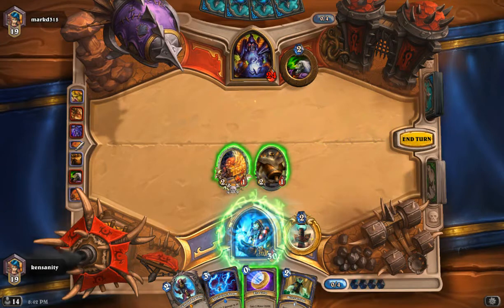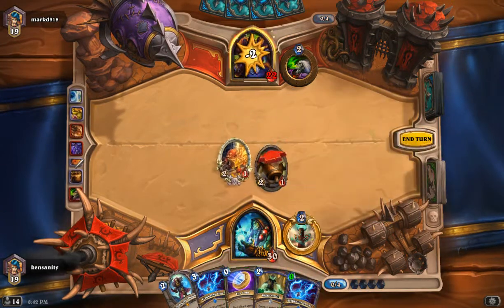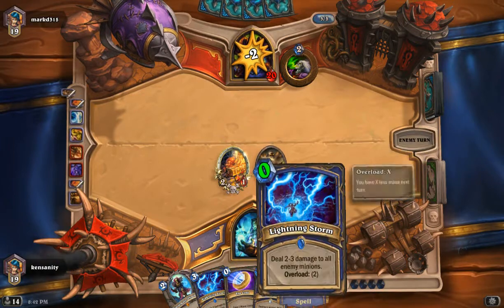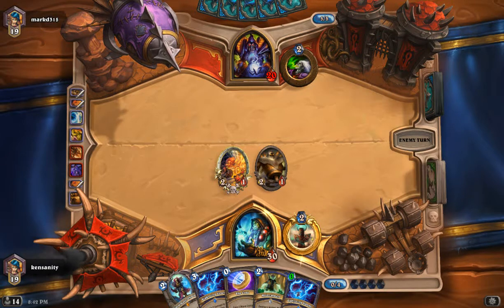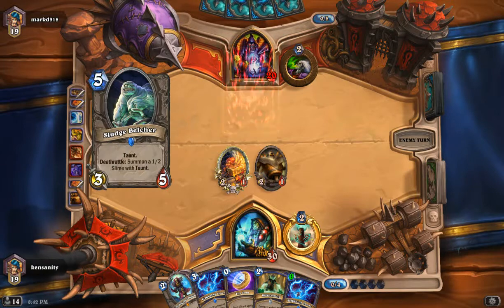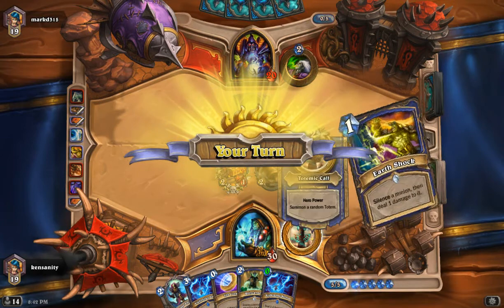There's Farsight. This is not necessarily a good card — it's actually a pretty cool card. I probably would take that out to put in maybe a mana-type totem. But I think Farsight, because a lot of the cards in the deck cost a lot to play, it's an option.